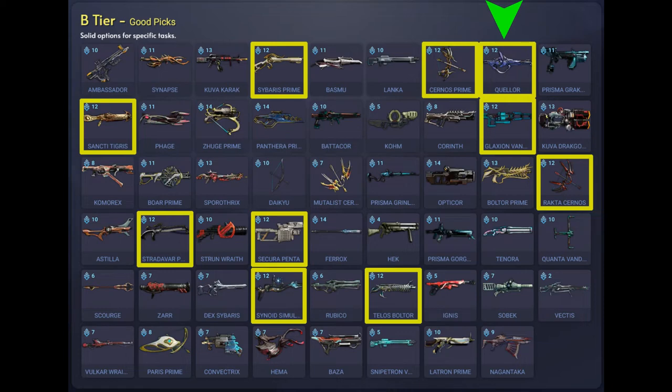You can also trade this with players. Next we have the Sancti Tigris which is a New Loca Syndicate variant of the Tigris. It's a shotgun that does mostly slash damage. It's a high damage weapon and you can get this from the New Loca Syndicate at flawless rank 5. Next we have the Galaxian Vandal which is a Vandal variant of the Galaxian Freeze Ray Rifle. It does primarily cold damage. You can acquire this weapon from Barrow Ketir or from other players.